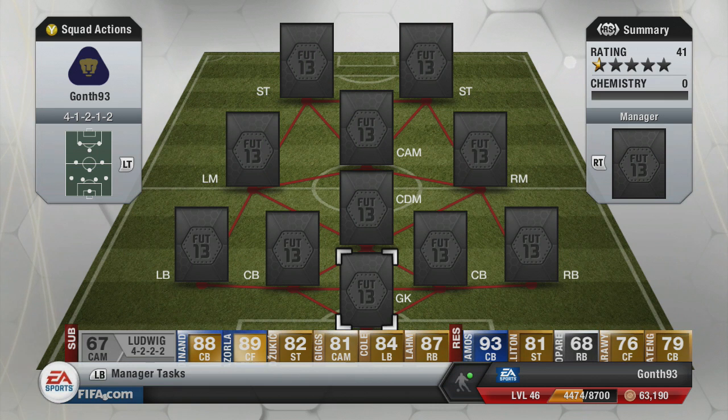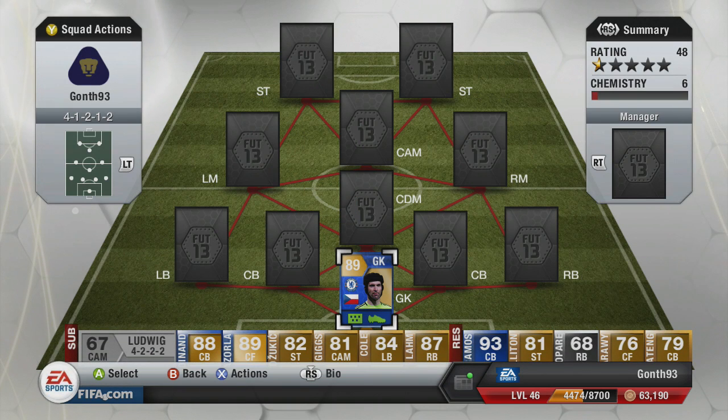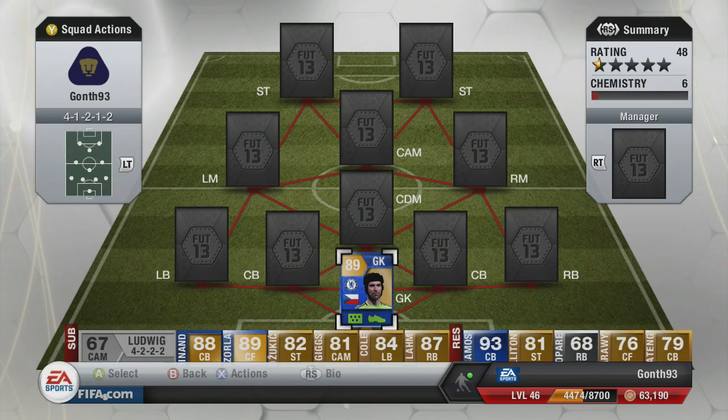Into this team now. To start us off in goal we have got the BPL Team of the Season Petr Cech. Let me know if you think Cech actually deserved it, because I know there were a few people saying maybe De Gea should have got it. His stats: 90 diving, 91 reflexes, 87 handling. His handling is his main thing — it's like he's got super glue on those gloves. Everything that comes at him he just catches. He's not in my top three best keepers for being a bit clumsy in the box, but he's a brilliant keeper.